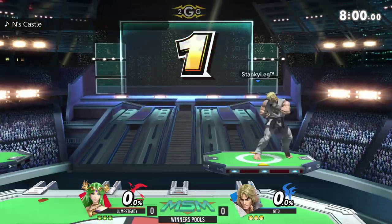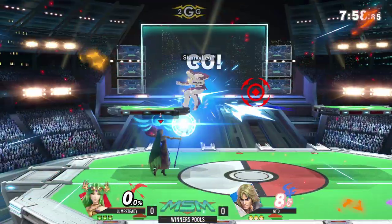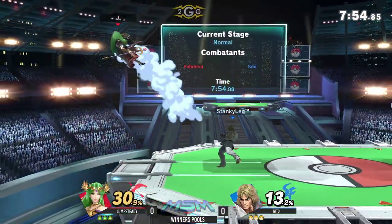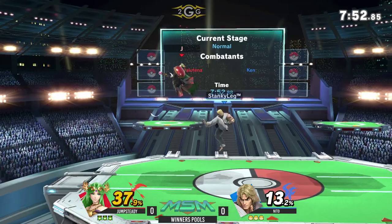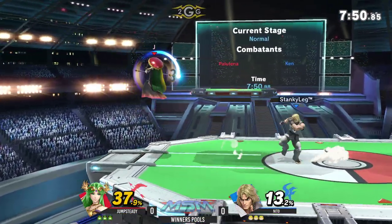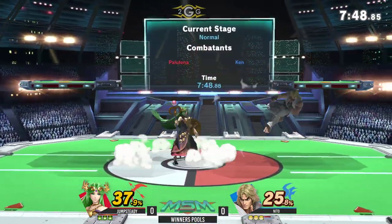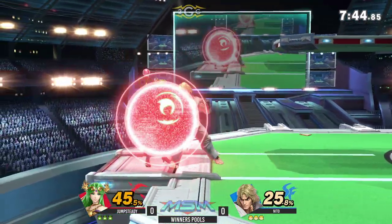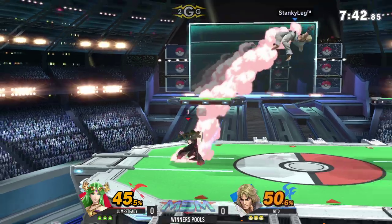Alright, so we got Palutena vs. Ken, Nito vs. Jumpstay — both of them known for each of their characters in this case. We're in top 32 as well, as far as I'm aware. And honestly, this can be a pretty tricky matchup for Ken just because the laundry machine is so powerful. But I know Nito is very good at this matchup and playing against Jumpstay in particular.